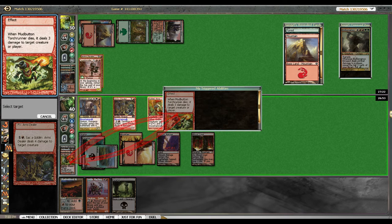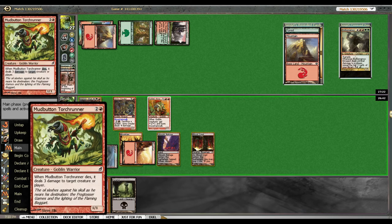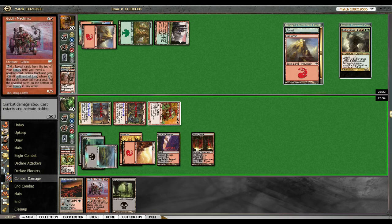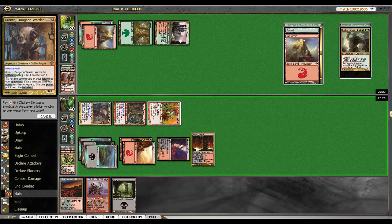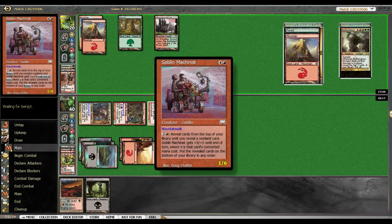Let's see — four, and three to him. I just love my Arms Dealer killing Mudbutton. Hey, appreciate it buddy, did your job. And then we have enough for Goblin Machinist. Yeah, this card is really fun to play with. I just love envisioning this big goblin machine hitting the battlefield — so loud, noisy, needing oil in so many places.